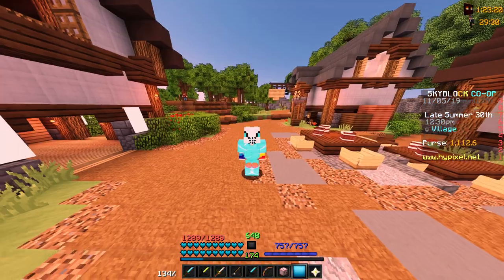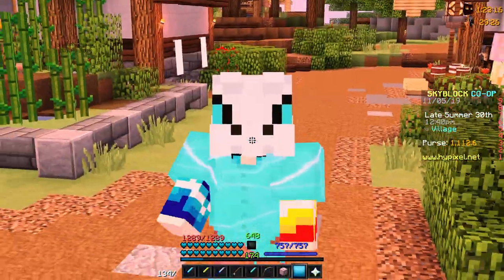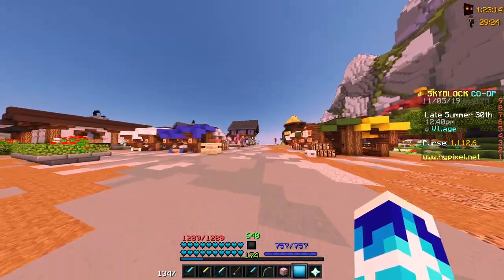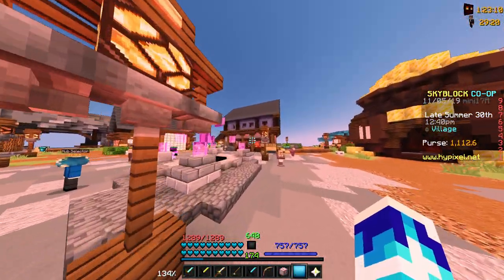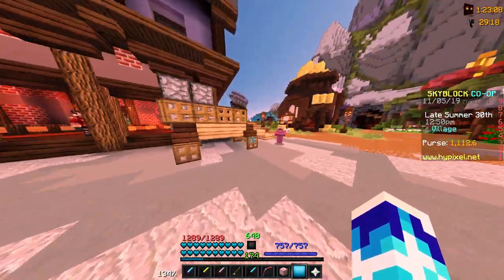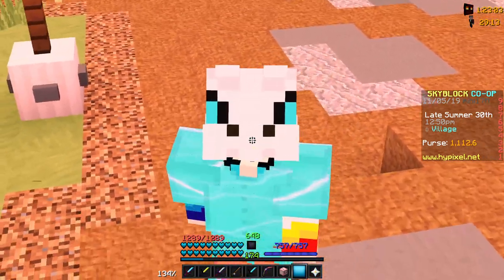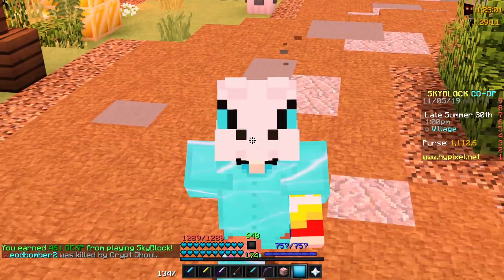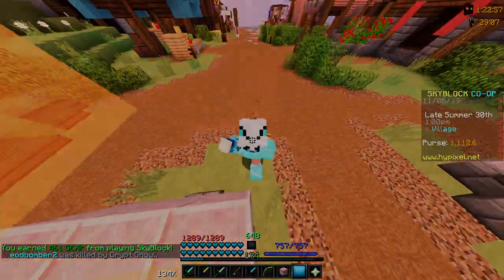So go get this bow. It goes in the auction house for about 20 million right now, which is very expensive, but it's better than a Midas by a lot. If you guys enjoyed this video and found it helpful, be sure to leave a like down below. Subscribe if you are new to the channel — 80% of you are not subscribed, so just press that button. Anyways, have an awesome day, and peace out.